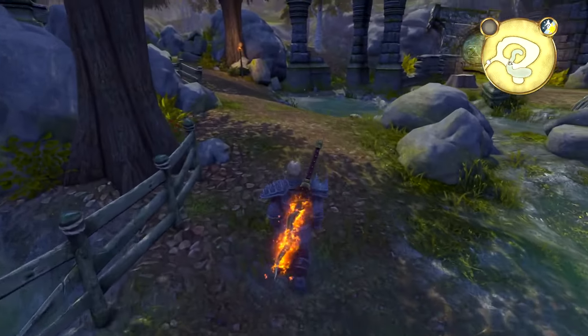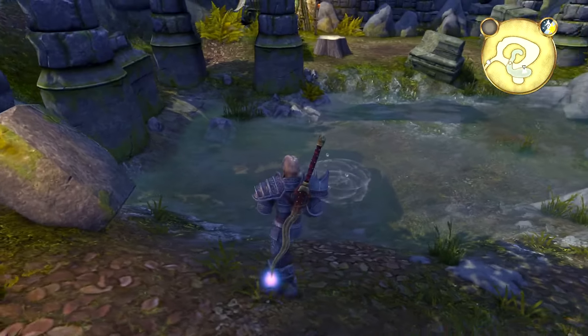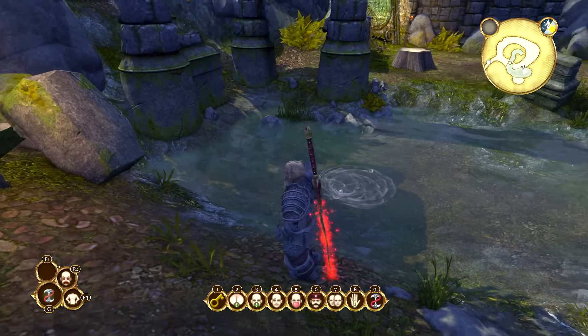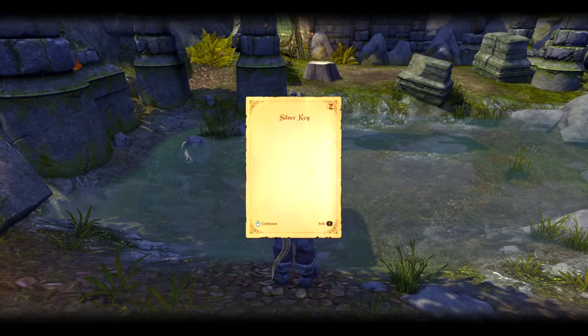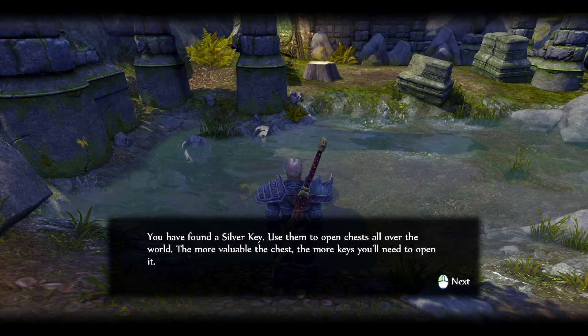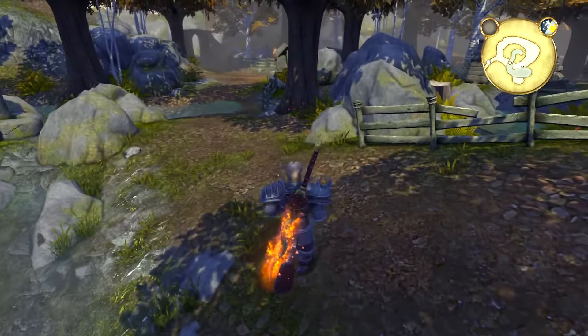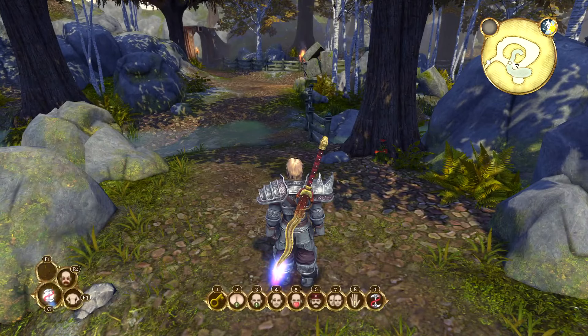The first one is here in the Guild Woods, and you fish it from this pond. So we will grab this one. There it is — Silver Key number one. That is definitely the first one we have found so far. Pretty easy, but still not even the easiest one.